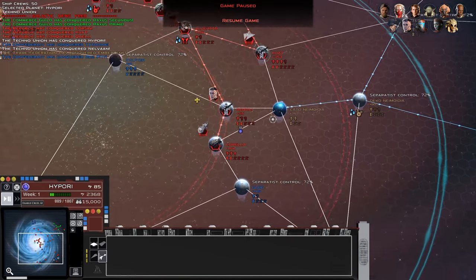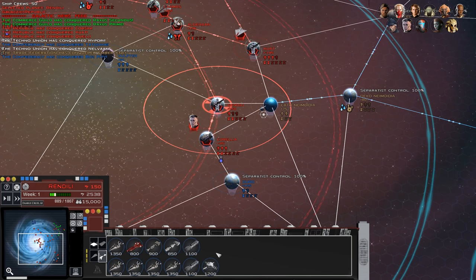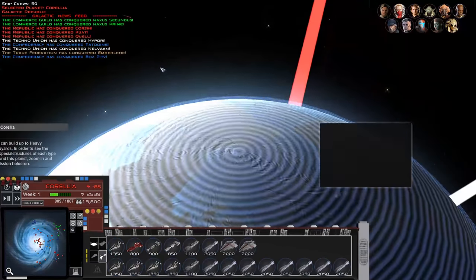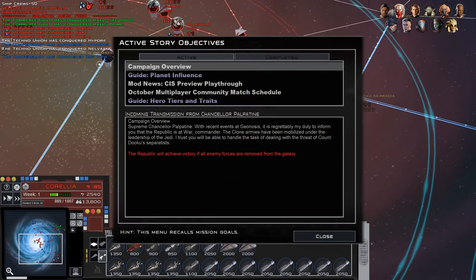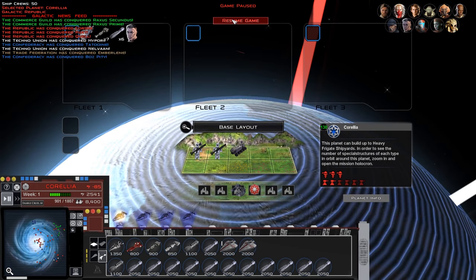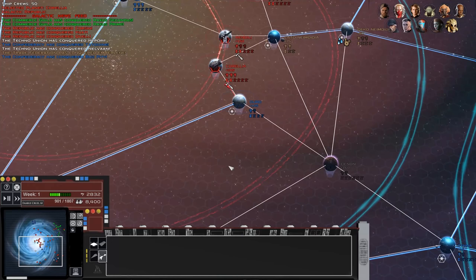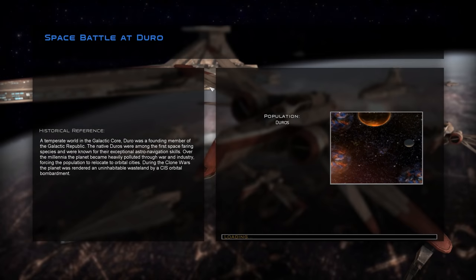I think what we want to start off with is getting the core more united. We're going to take Jace Dallin's fleet from Rindili to Corellia, and let's queue up some units. This should be enough to take Duro. I want to get somewhat established before the CIS starts attacking, because the attacks will start coming pretty fast — they're coming from five AI.